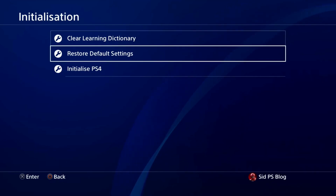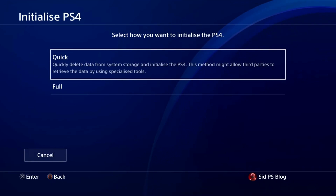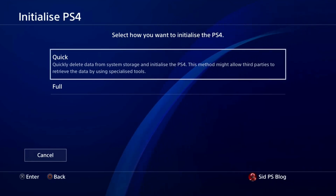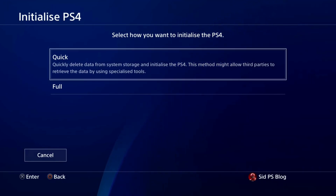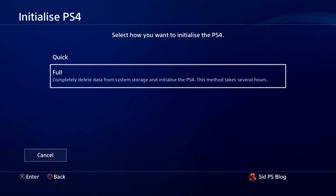Go to Initialize PS4 — it's at the bottom, the third option. Tap on Initialize PS4. The Quick Initialize option will quickly delete data from the system storage and initialize the PS4, but this method might allow third parties to retrieve the data using specific tools.